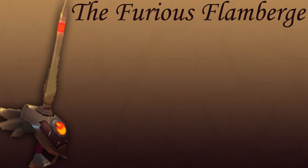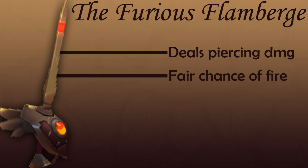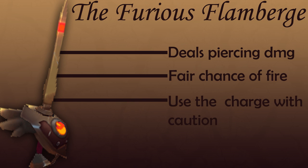Now we'll take a look at some of the Furious Flamberge's stats and features. The sword deals pure piercing damage and has a fair chance of inflicting the moderate fire status on enemies. You'll definitely want to use the sword's charge attack with caution, because it can carry you quite far forward, and you really need to plan that out.